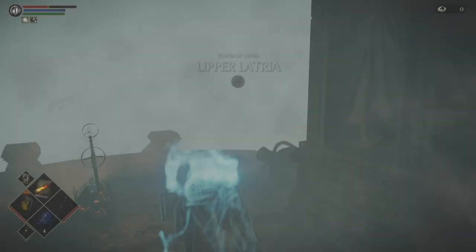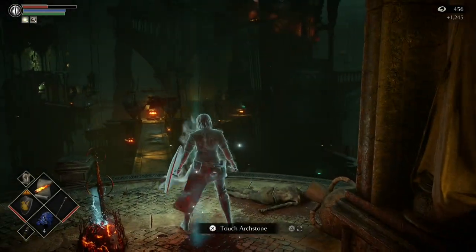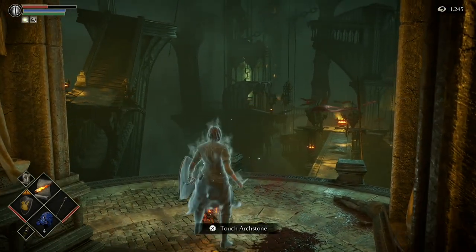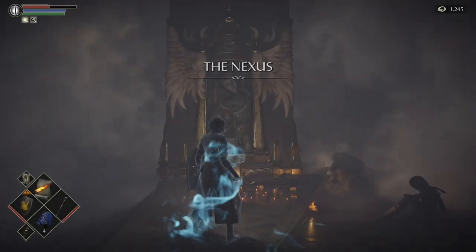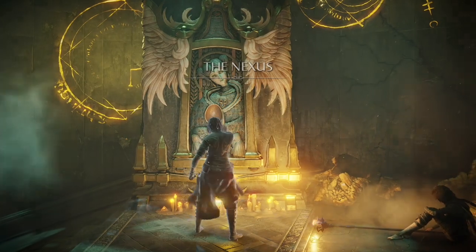And that should be the one. So we've died in total three times from body form from bosses. We died three times here, and we've also died two times using the eyes. I actually warped to the wrong place — we want to warp to the Prison of Hope now.